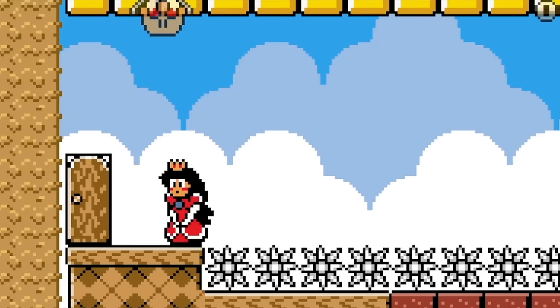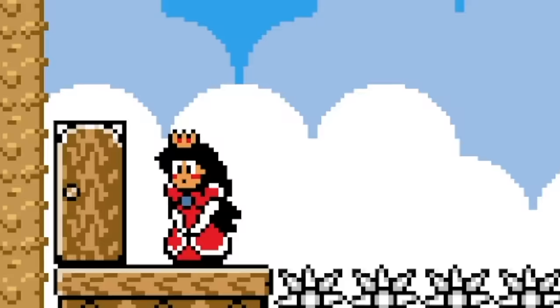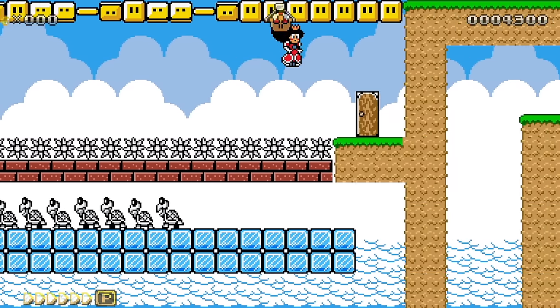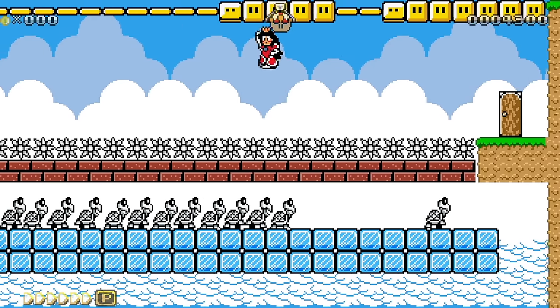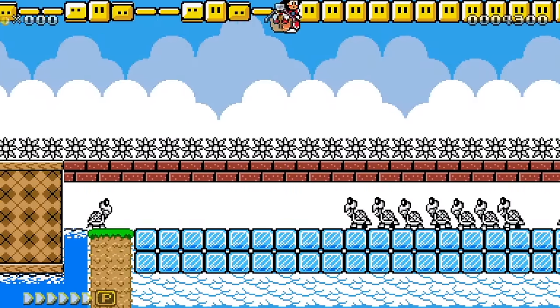And then we got Mario Land 2 Peach Mario — Pichario, whatever you want to call them. They're awesome, that looks so cool. Jump twice, float across — we made it for once. Holy cow, we never usually make it across this. Let's try it again — jump, jump, float across. Okay, we finally figured this section out.